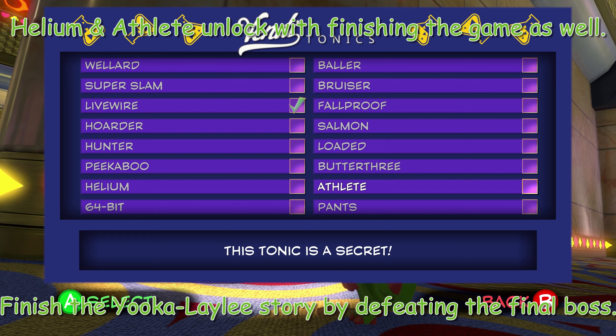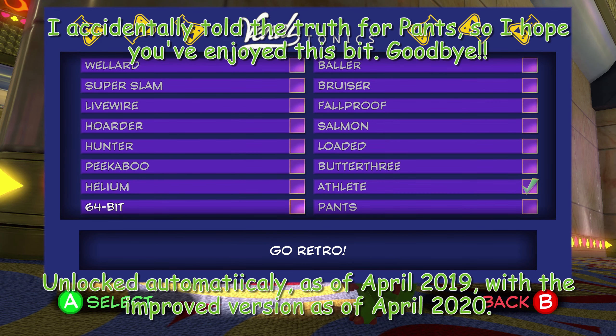What does that one do? Oh, I think it gives us more energy. Yeah. 64-bit: you unlock this by waiting like three years and then playing the game. Wait for several years. So this was a Kickstarter thing — they were like, well, it'll be 64-bit. And it just took them a while to get around to actually doing the damn thing.